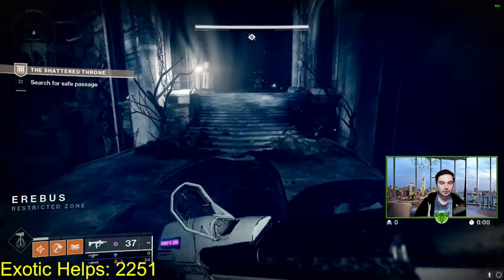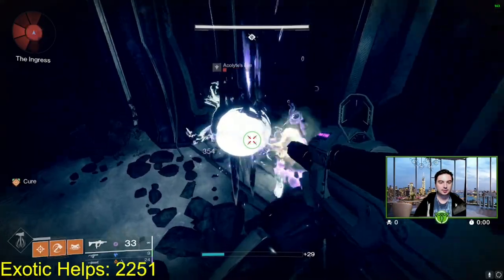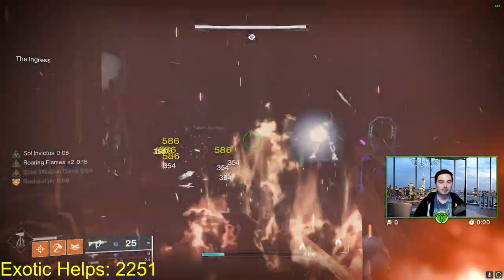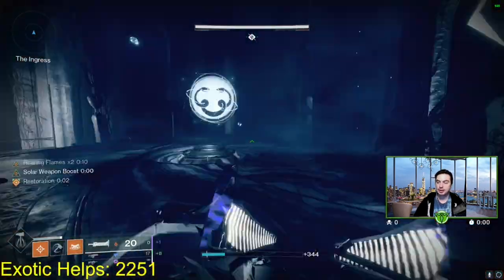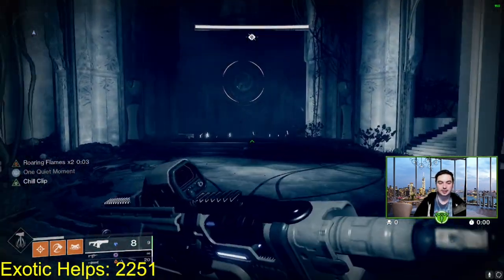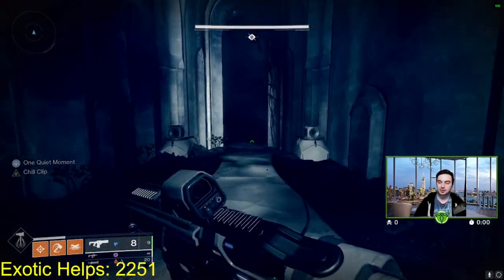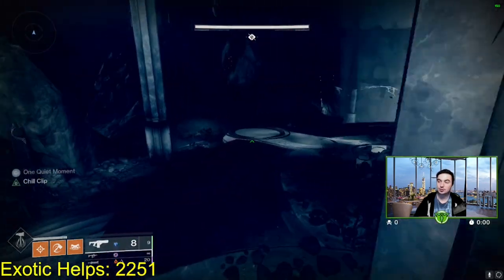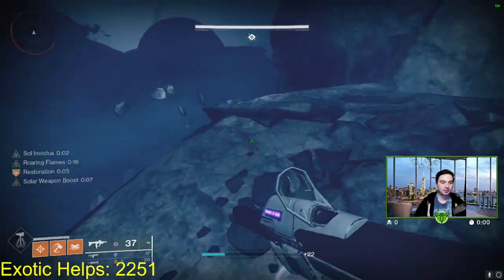I'm just going to kill these adds. A good loadout for this - I like using Lament, but if you don't have Lament or don't want to run swords, you can go blinding grenades with a linear or a bow. For the most part, a sword for this beginning will be pretty good because a lot of these encounters are very up close and personal. The first symbol we go to is the snake.